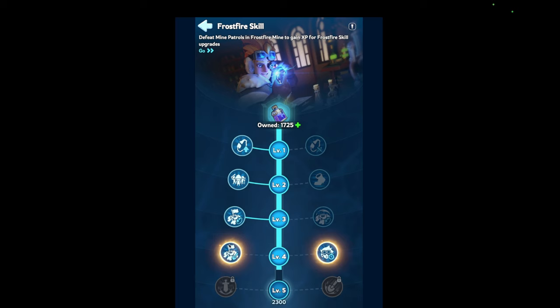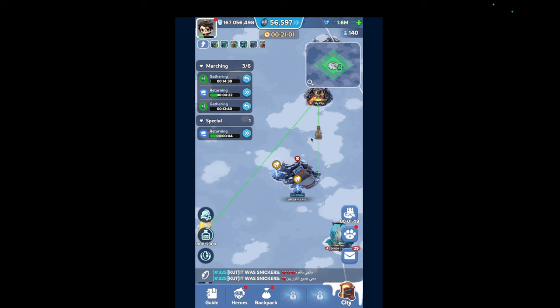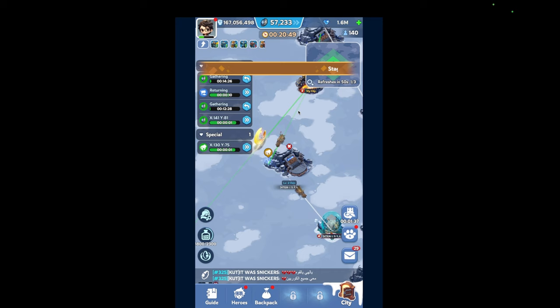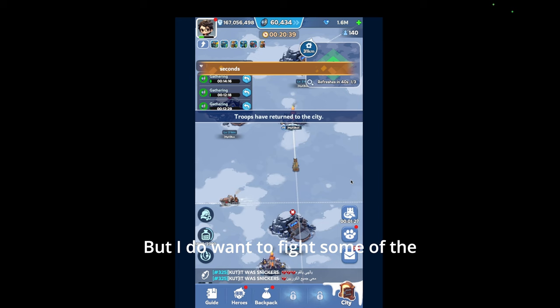I do want to try fighting for the center — there's someone pretty strong but I'm not really sure how strong their heroes are. They can be high in power but that doesn't always mean much. The first vein will spawn in 60 seconds — this is kind of when you want to recall everything, or you can just use a TP and they'll recall for you.